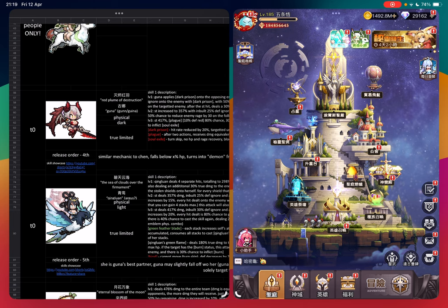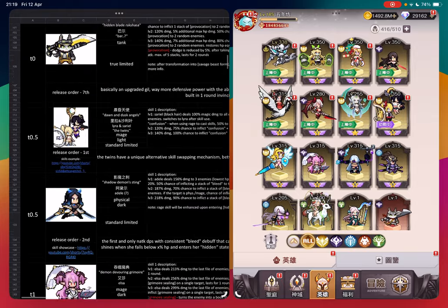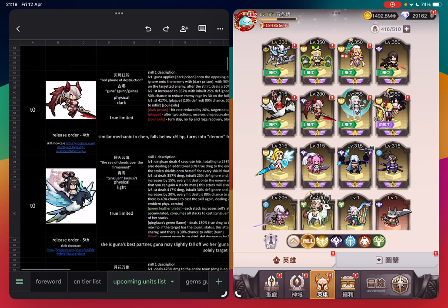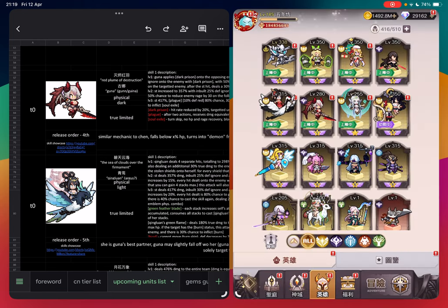The main thing we have to go through is the core units that make up the meta right now. Looking at this list of future units, we can tell that the three core units that made it into late game are Themis, Qingluan, and Guna. These three are core units you will find in every single team — they are mandatory and cannot ever be skipped.